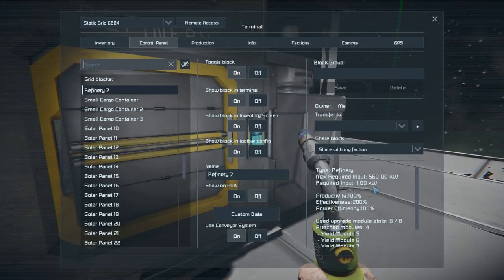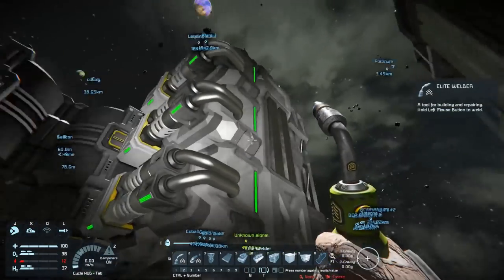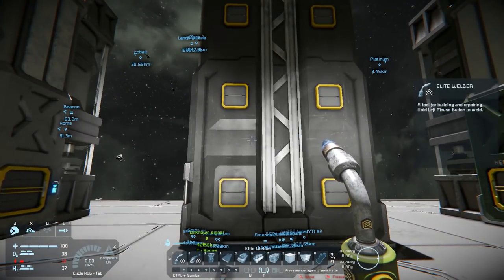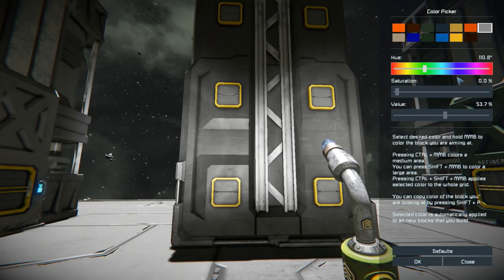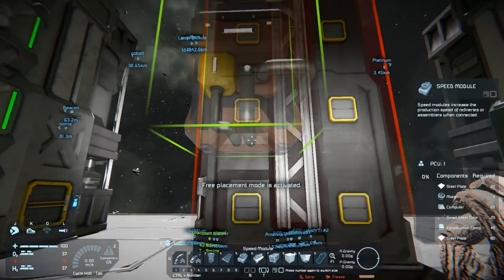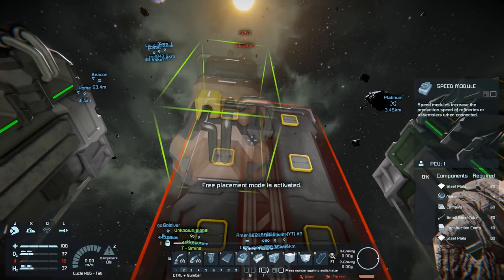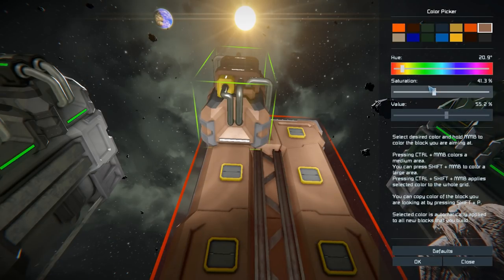It doesn't seem to be using any power when idle, which is good. The regular refinery setup is going to be brown, and this one will have two yield and two speed modules. I also need to pay attention to my jetpack — energy critical.